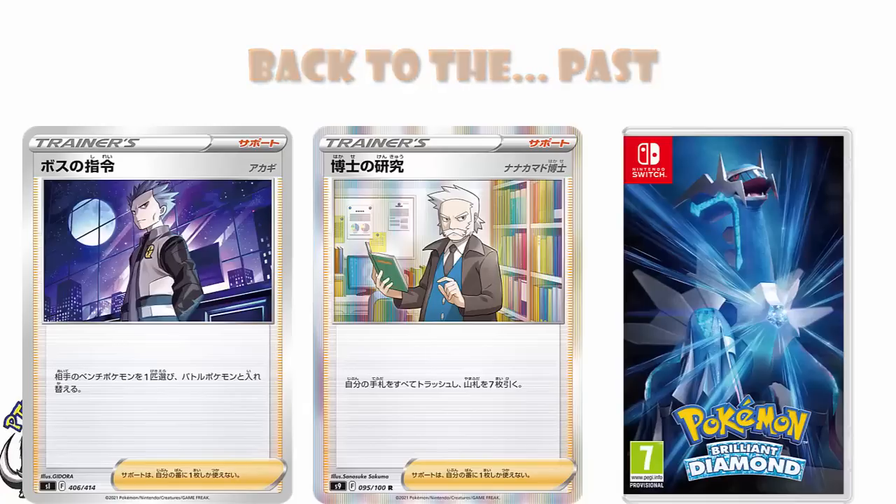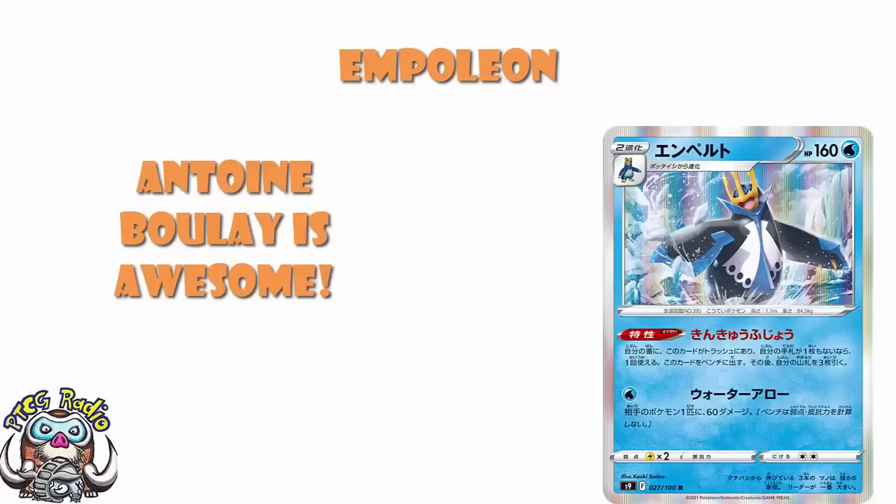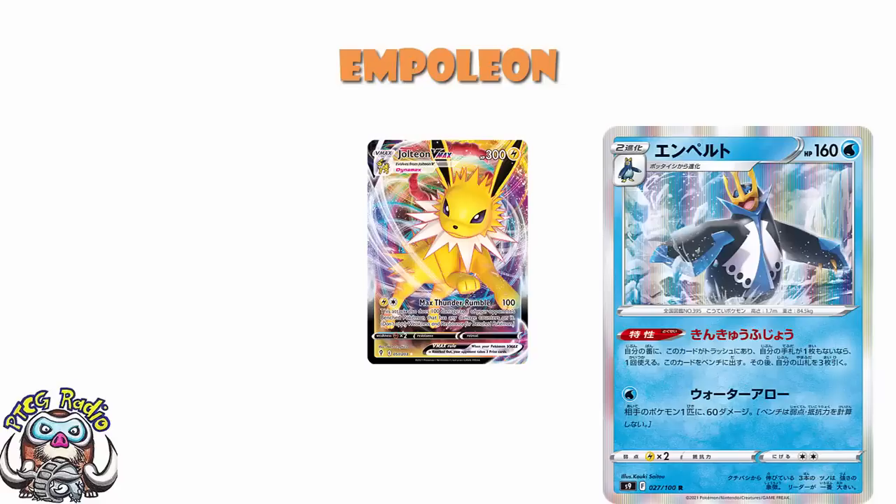So let's start off with Empoleon, because firstly, who doesn't love Empoleon? And secondly, wow, that artwork. Our translations today all come from the lovely Antoine Boulay, which is honestly something you should probably be expecting. If we take a look at Empoleon here, we've got 160 HP, which is on the high end for Stage 2s, and a Retreat Cost of 2, which is not ideal. Weakness to Lightning, which is not horrendous, although Jolteon VMAX is very much a thing and generally hits for 100, which will double and get a KO. So maybe be a little bit worried about Jolteon VMAX.